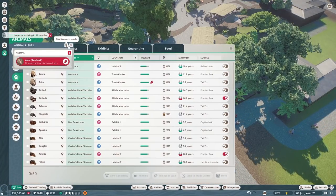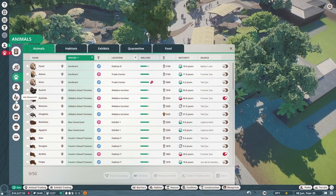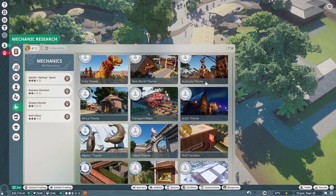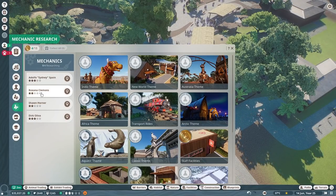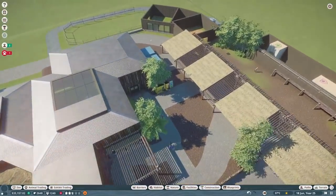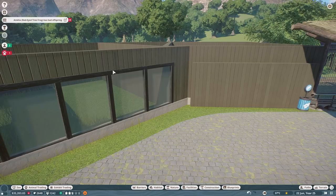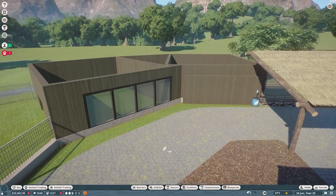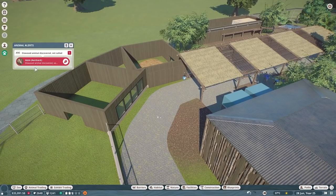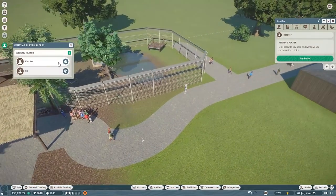I want to look at our research real quick. I want to use the Australian metal beam pieces because I don't believe they're climbable. In our jaguar and clouded leopard habitat I used the wooden pieces but they're climbable, so they offered an escape route. I'm hoping I can switch those out with the metal pieces to take care of that.